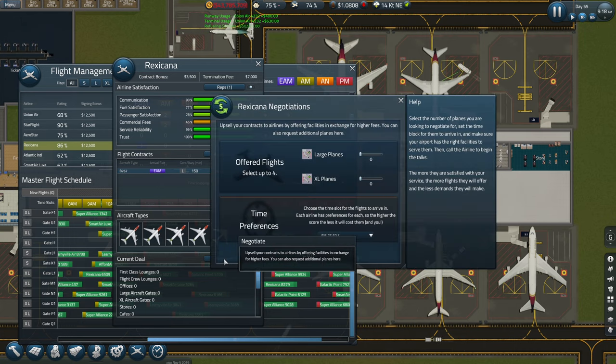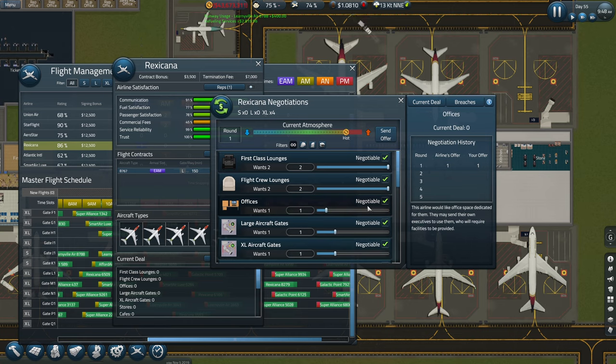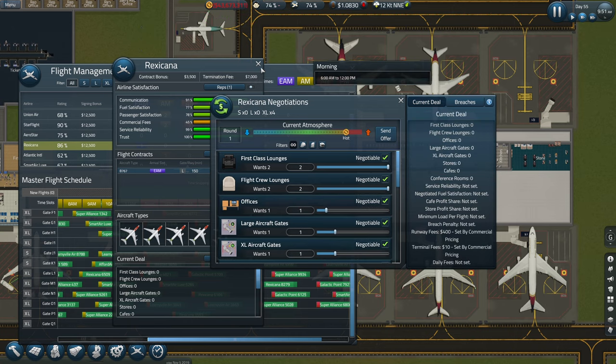Current deal - offered flights set up. If you give me some extra large ones, let's get some early morning ones. They accepted - oh, I've not seen this before.